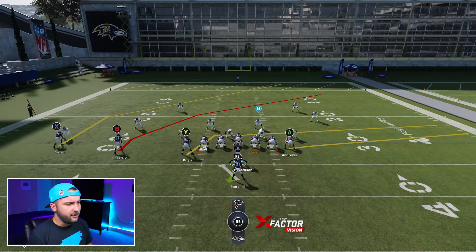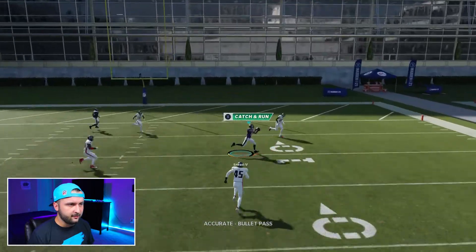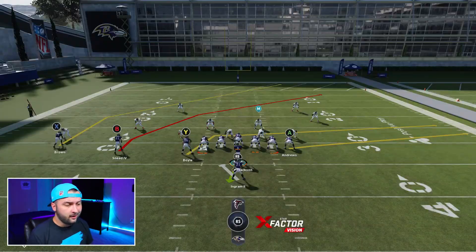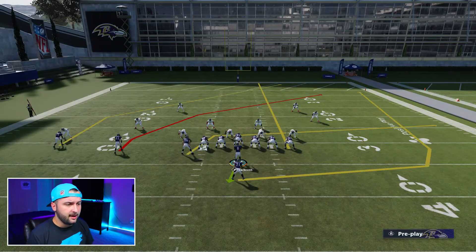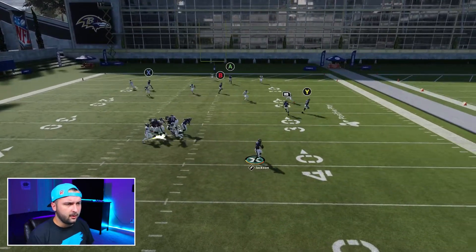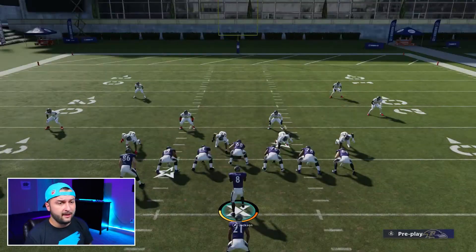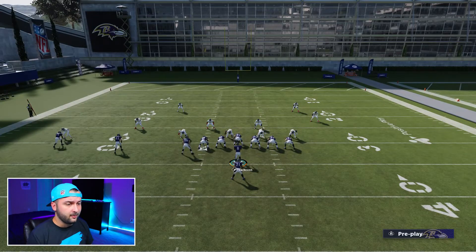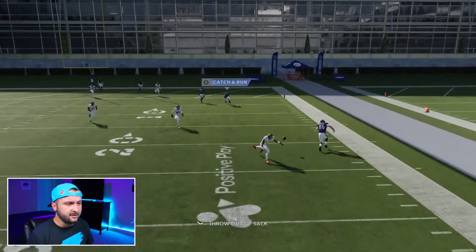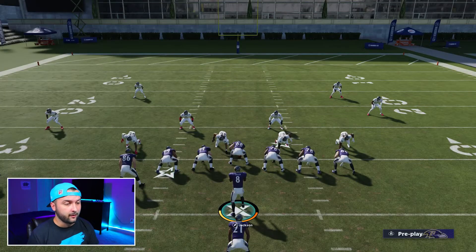Against cover three with PA Boot Over, the main route is B — he should be wide open across the middle. Just hit him right here — easy all day against cover three. You can also put A on a streak, put your running back on a wave route. Y is open here, and if you wait a little bit longer, you could pass lead the wheel route to the right for a touchdown. B was open regardless — that absolutely kills cover three.